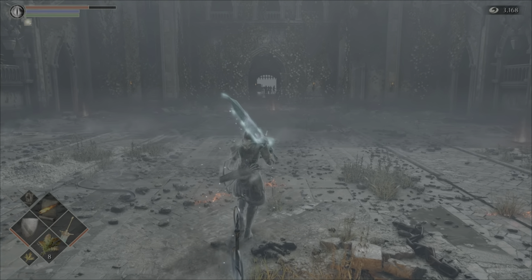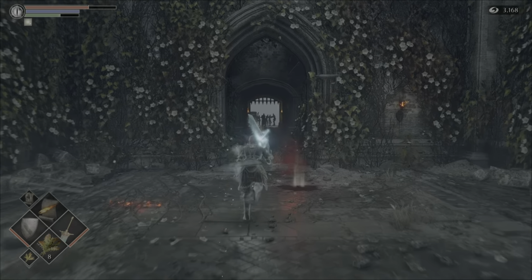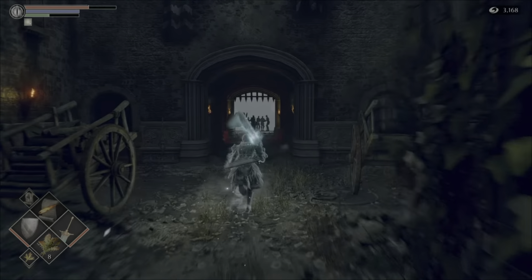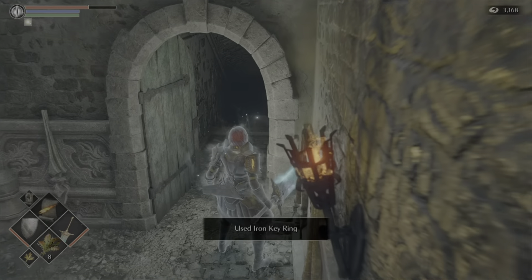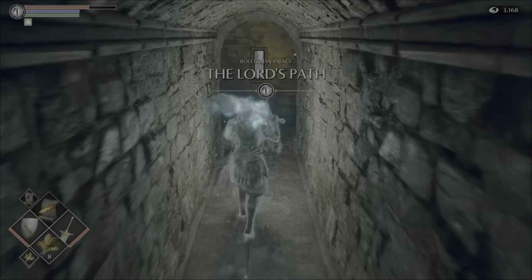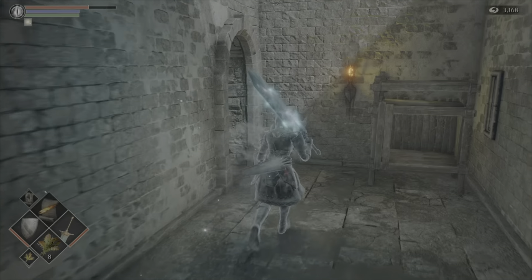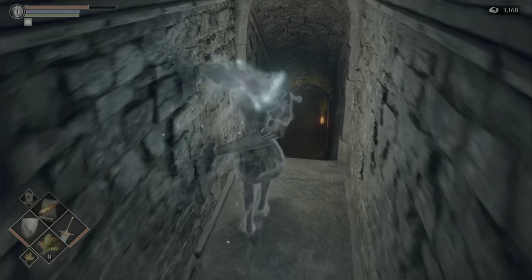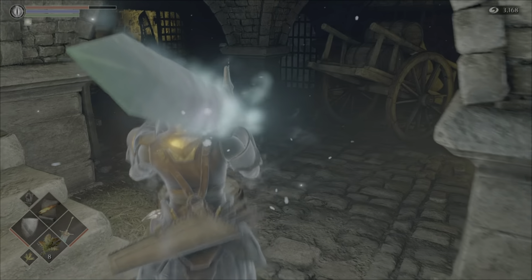Once you have got that, you need to come back to the Tower Knight Archstone and head back towards the Dragon Bridge. Just on the right there will be a door you will need to open with the iron keyring. Just down the stairs is a fat official who will also need to be killed so you can pick up the bloody iron key from him, which is needed to get into Yuria's tower and unlock her.